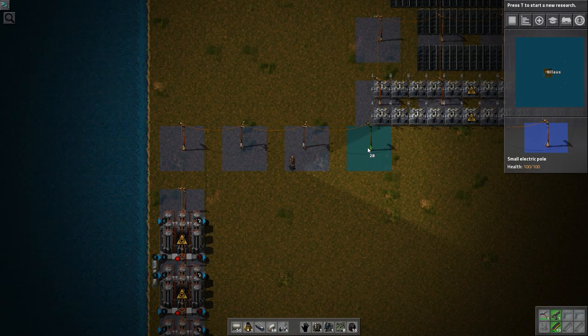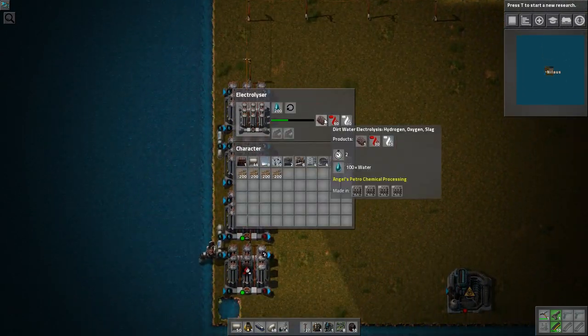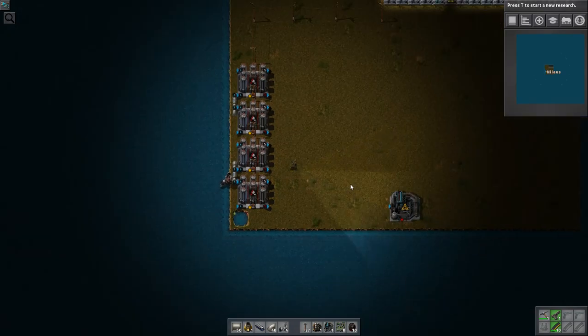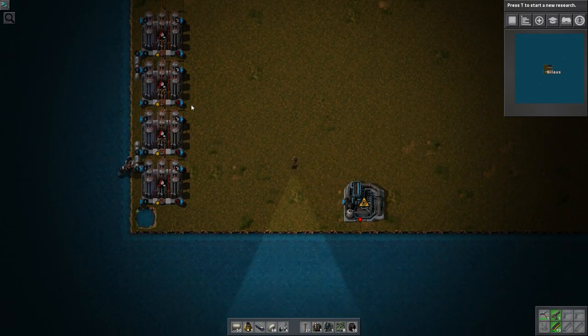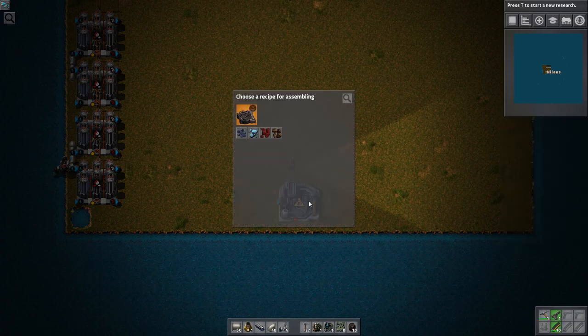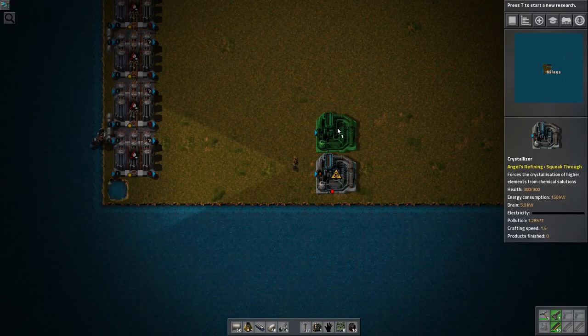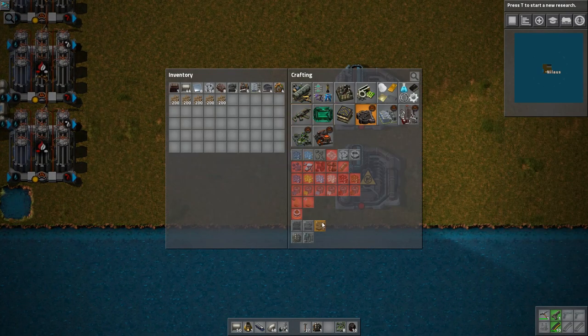Let's hook everything up to our vast power supplies. These machines are now operating and give us our very first slag. Slag is what fuels the entire thing - usually in Angels mods we hate slag, but in this mod we love it. We need to take a process that goes from slag into mineral sludge to crystallize sapphire ore. The only way to make sapphire ore is through these two machines, and sapphire gives us iron, which will be the primary concern.